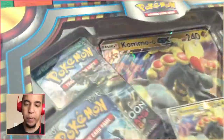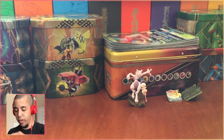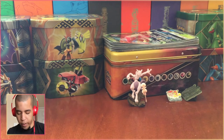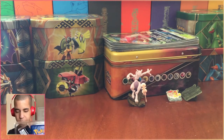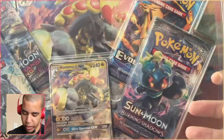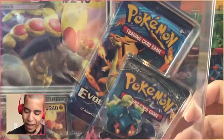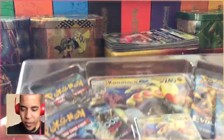Well that sounds dramatic as it always does, but this is what we're opening and I'm super excited. Kommo-o is my favorite gen seven Pokémon and I think that puts him fourth or fifth of all my favorites. It looks like we have two Burning Shadows, one chance for Lele in that Guardians Rising, and one Evolutions — they're just trying to get rid of Evolutions cards at this point. But let's go ahead and break this open.